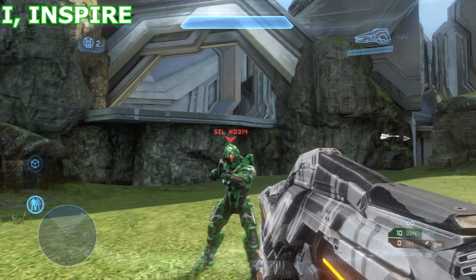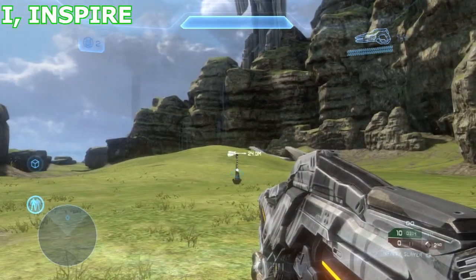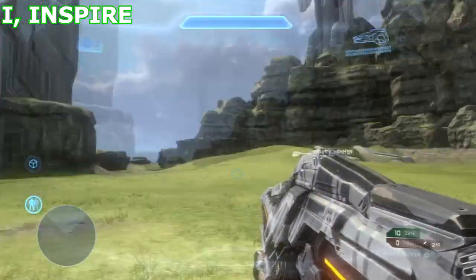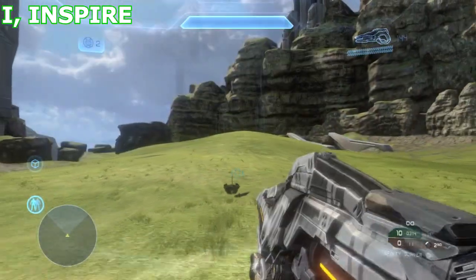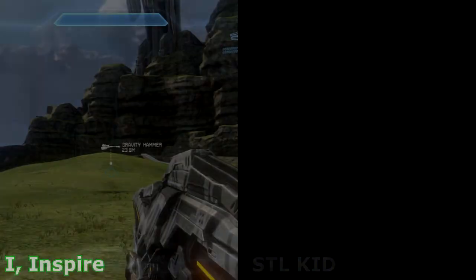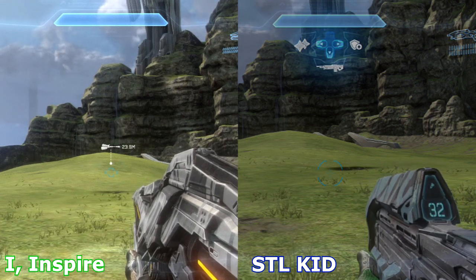This one is really straightforward, should be a pretty quick demo. Right over here I have set a random ordnance drop — it's not that random because I set it at 15 seconds so we don't have to wait forever. So I'm going to grab this gravity hammer here, and then we're both going to look over here and watch it. Now at this point I can see that it's going to be a gravity hammer that drops 23.8 meters away.